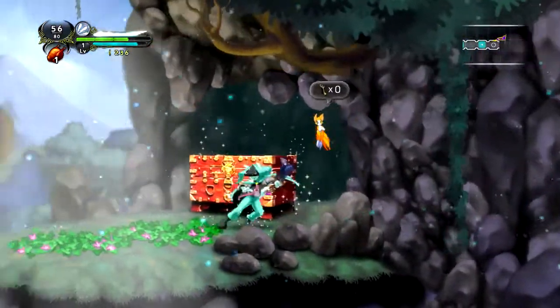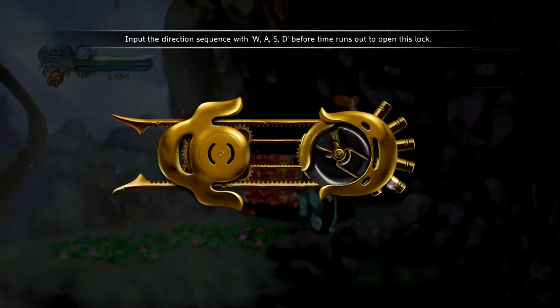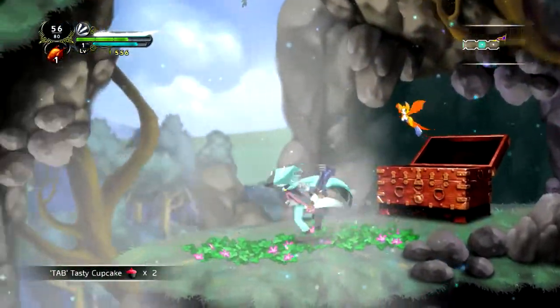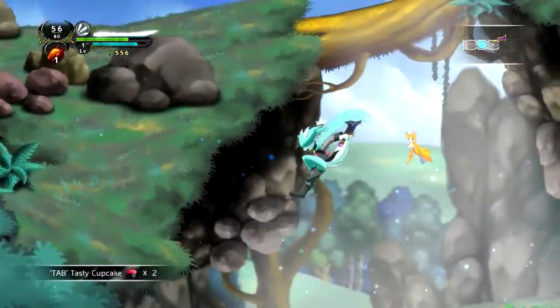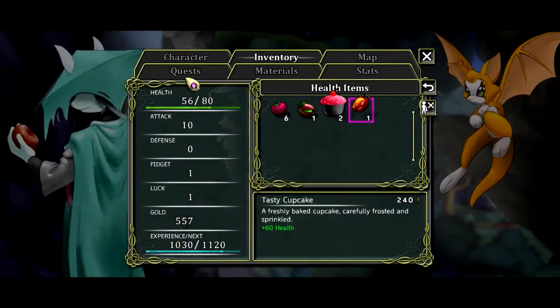We'll just see what's in this. The combination goes down, left, down, up — simple enough. Oh look at all those goodies, and tasty cupcakes! I don't quite know what those are for but I guess we'll find out. We can check really quickly if they're in the inventory — yes, they're an inventory item. So yeah, they're just a decent enough healing item.